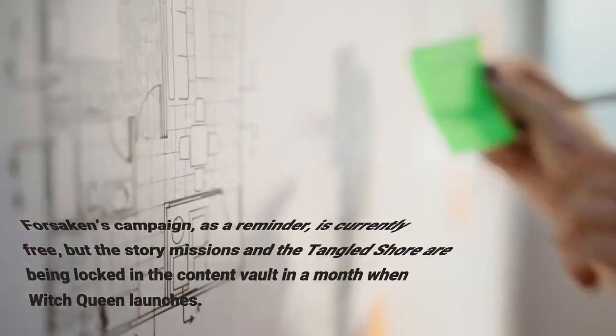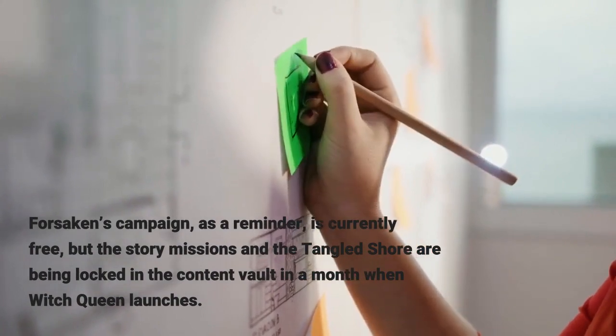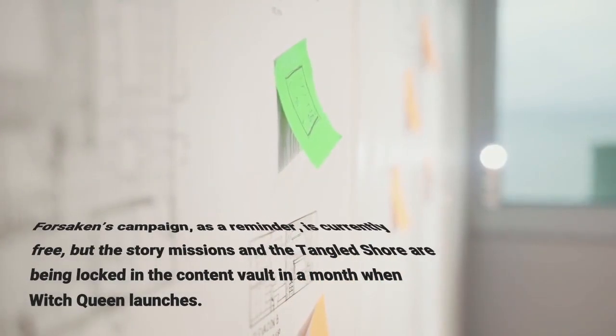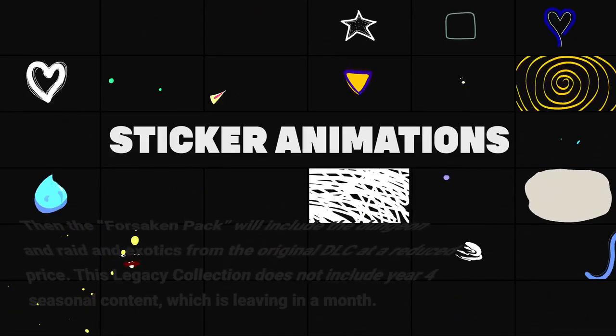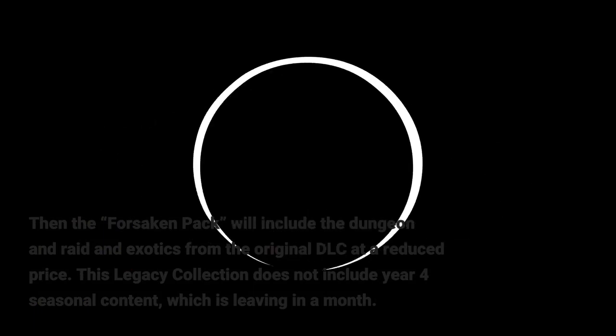Forsaken's campaign, as a reminder, is currently free, but the story missions and the Tangled Shore are being locked in the content vault in a month when Witch Queen launches. Then the Forsaken pack will include the dungeon, raid, and exotics from the original DLC at a reduced price.